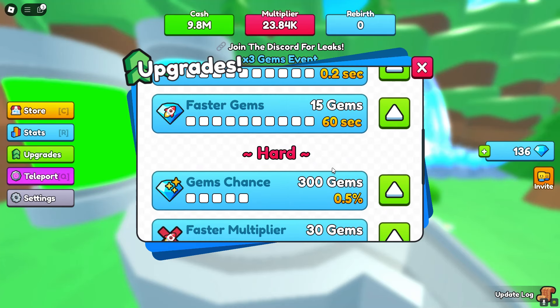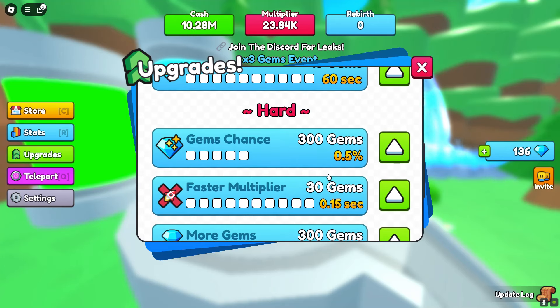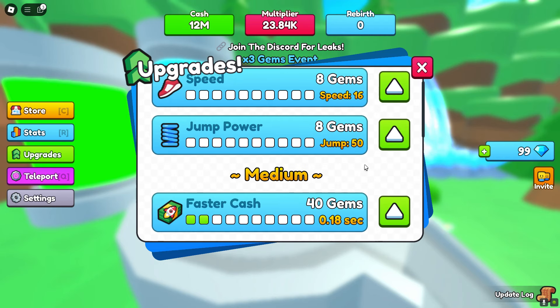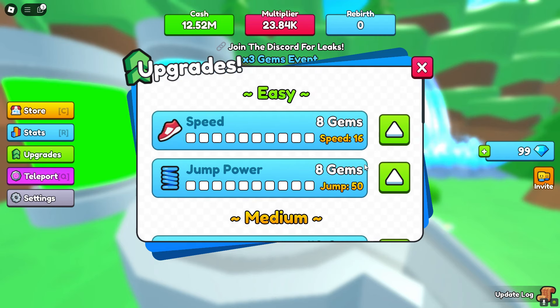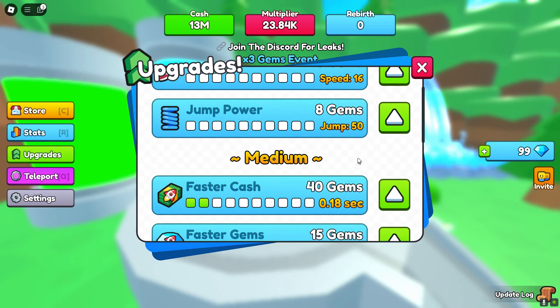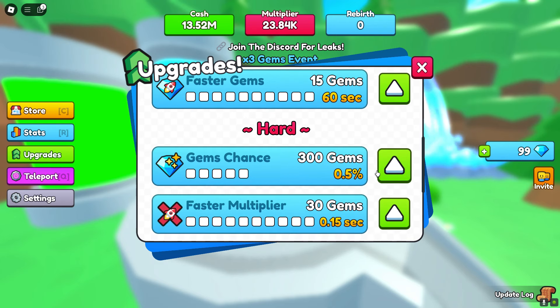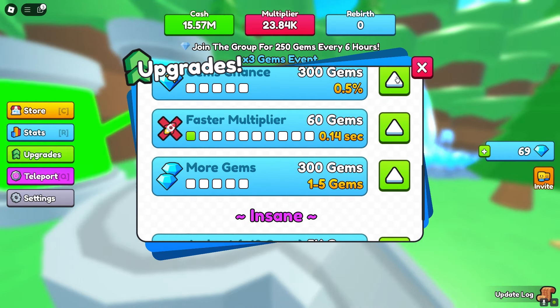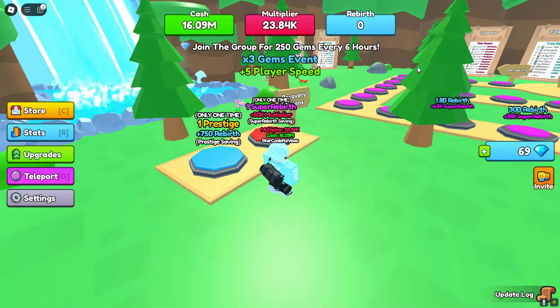What I highly recommend you doing is going ahead and buying faster cash — go ahead and buy that and you'll be getting money a lot faster. Don't get easy upgrades; they're pretty much useless. Faster gems as well — gems upgrades is very good if you want to get that. Faster multiplier — get that as well. I highly recommend buying those with the gems you've got.